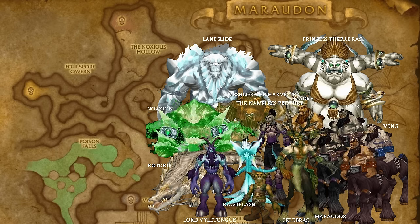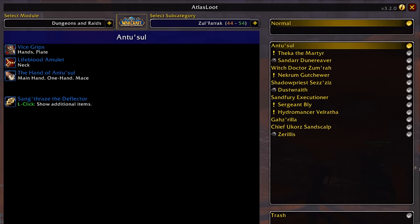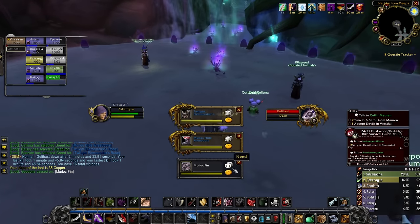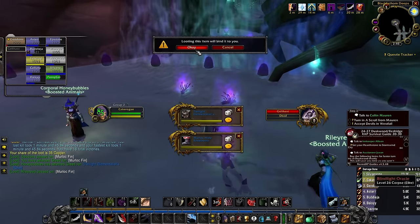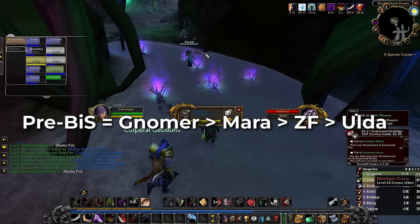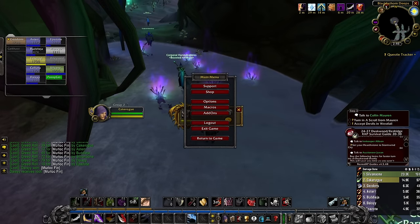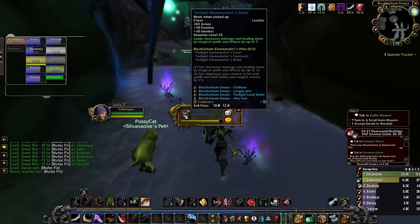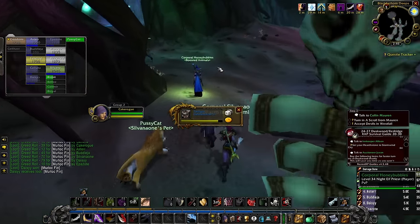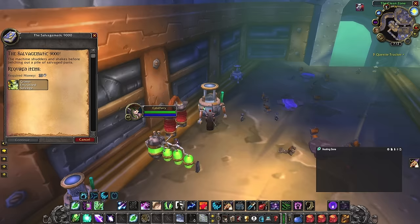The reason we're doing it in this sequence is because we don't really know what's in Zul'Farrak yet, as the loot table hasn't been updated, and the same goes for Maraudon. A lot of your pre-bis gear is probably going to be coming from Zul'Farrak and Maraudon, maybe a few pieces from Uldaman, but we don't know yet since the dungeon loot has changed since Classic. These dungeons are a major source of gear for that mid-to-higher level range in Classic.